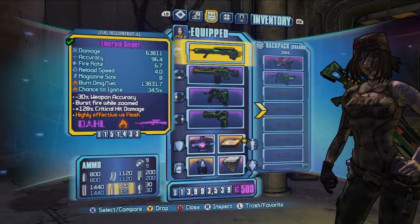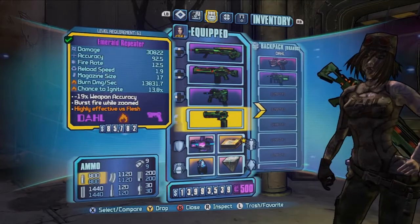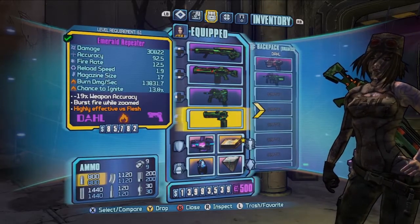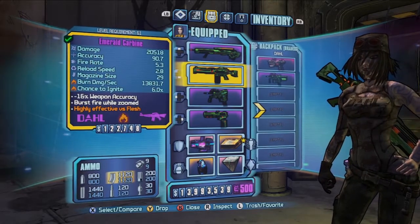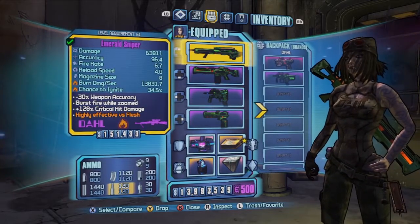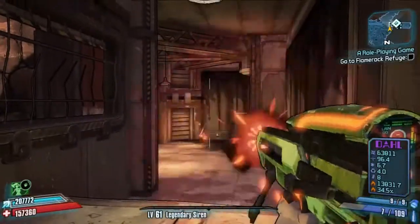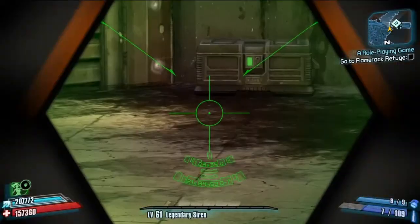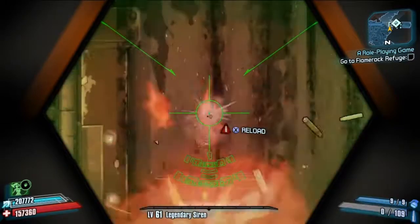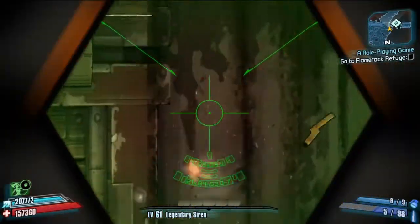This one, the Sniper, the Assault Rifle, and the Pistol. The Pistol is like the Hornet, the Assault Rifle is like the Veruk, and the Sniper is like the Pitchfork. It shoots just one shot unzoomed, and when zoomed in shoots five — or six — shots.